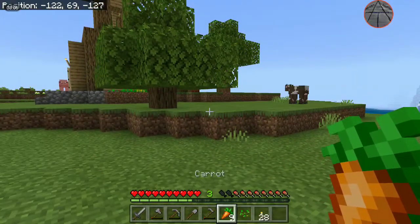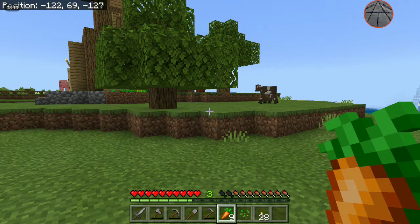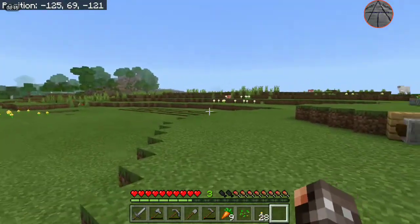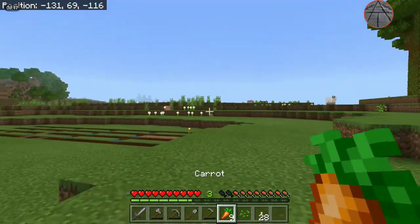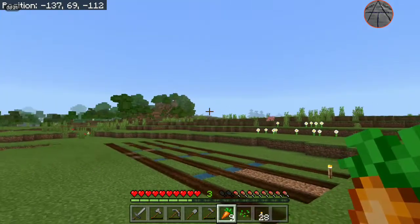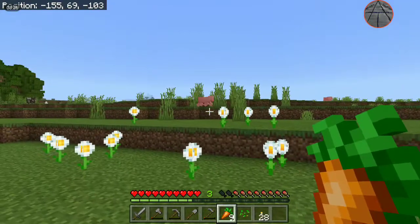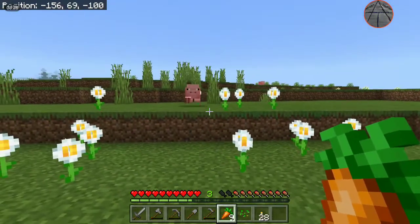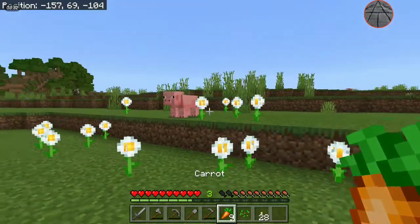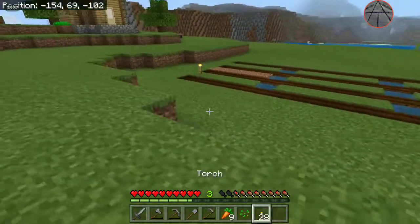You can only get carrots from villages, zombie drops, and loot chests throughout the world. Carrots, potatoes, and beetroots — all three of them attract pigs. See, as soon as I hold seeds he loses interest; I pick up the carrots again and he and his friend are interested again.